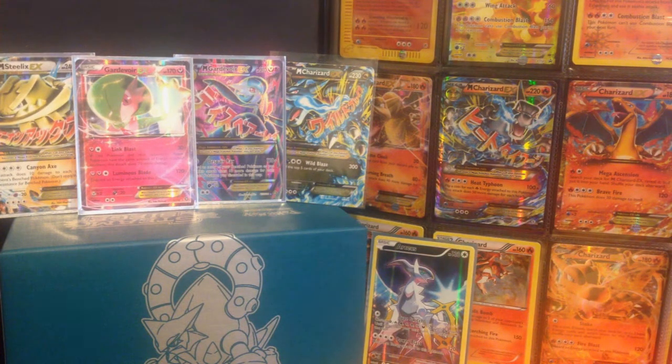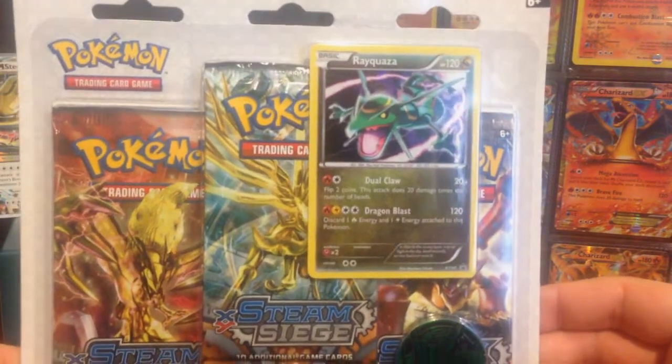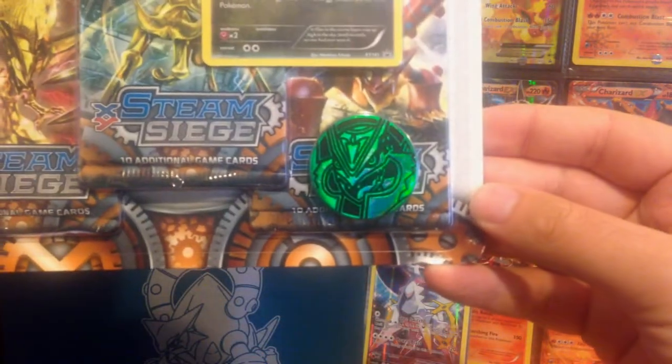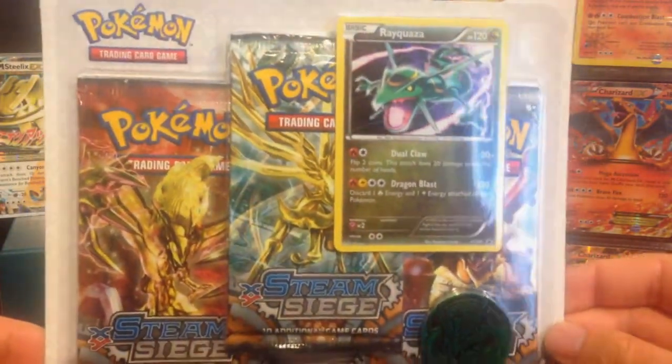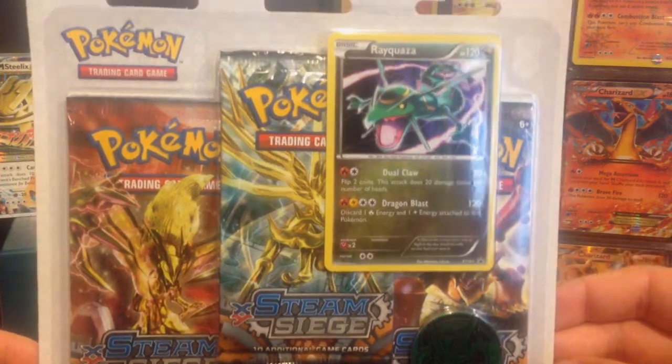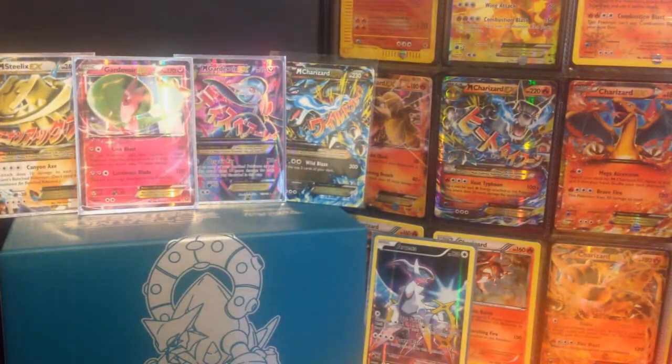Hey guys, Molly Charles here — welcome back to another Pokemon opening video. Today we are going to be opening up the second blister pack for the Steam Siege set, and it is the Ray Quasar. Absolutely brilliant, and we have the Ray Quasar going along with it. It's a lucky blister pack, so let's go ahead and open this. Got to love Ray Quasar — one of the top legendary Pokemon.